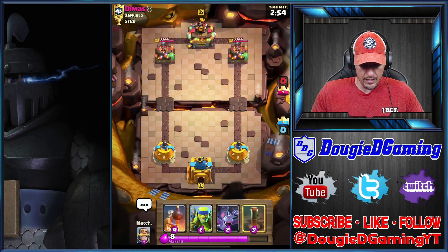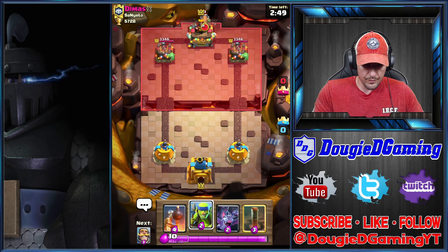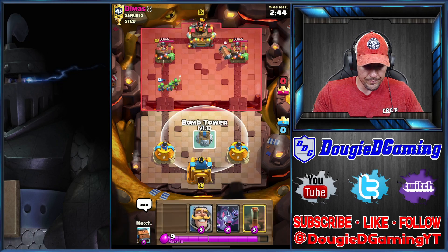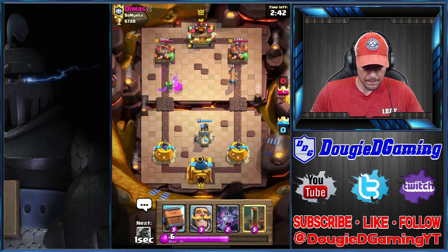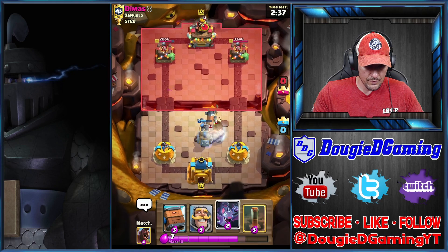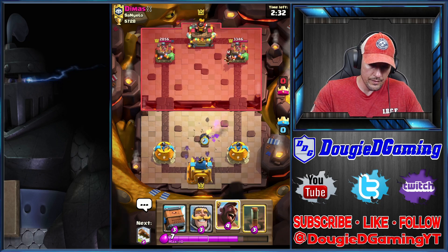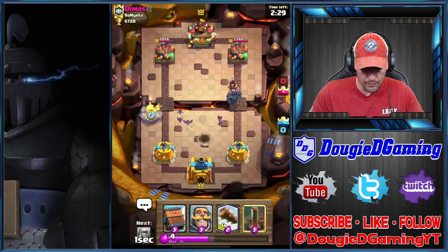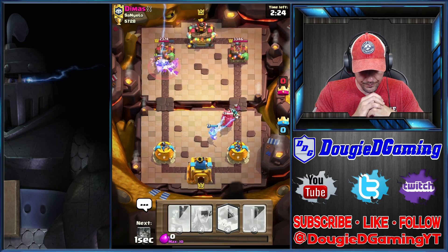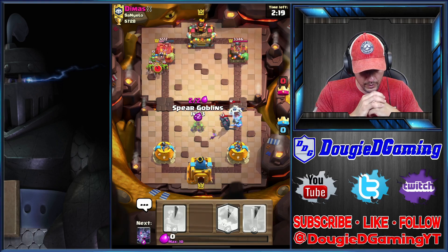Alright, spirit goblins to start. Let's go this lane. Does he zap? He does not zap. I'm gonna run hog rider — he's got PEKKA, I'm assuming that's what he's running. There you go. I'm gonna get this royal delivery down now, then we're gonna have to bring this over as well.